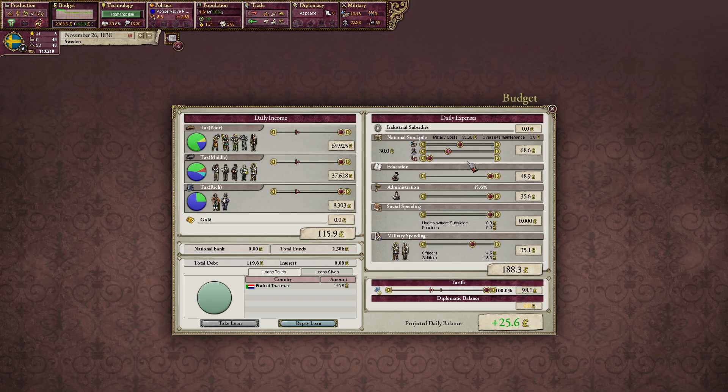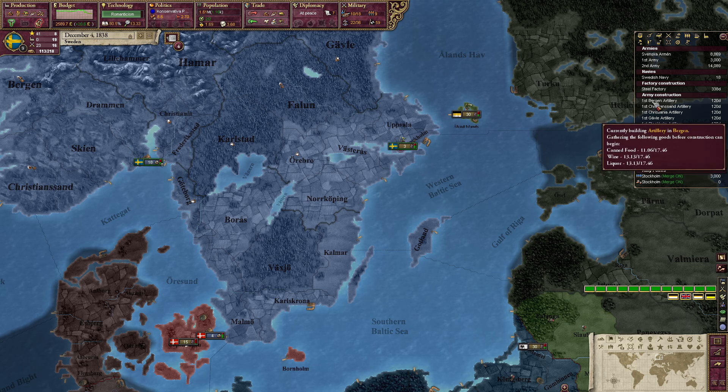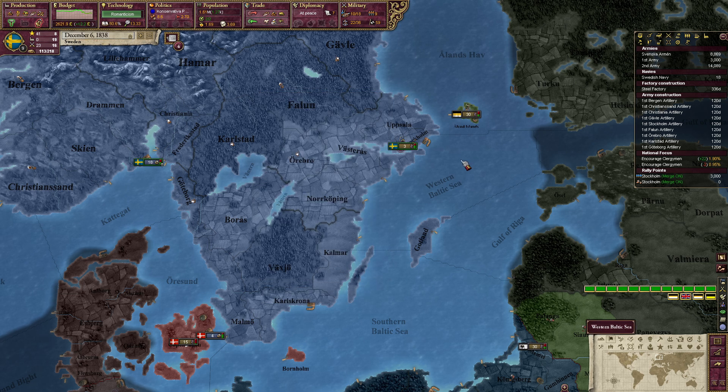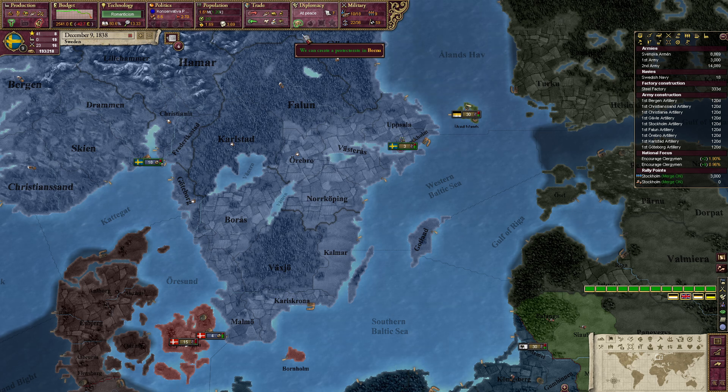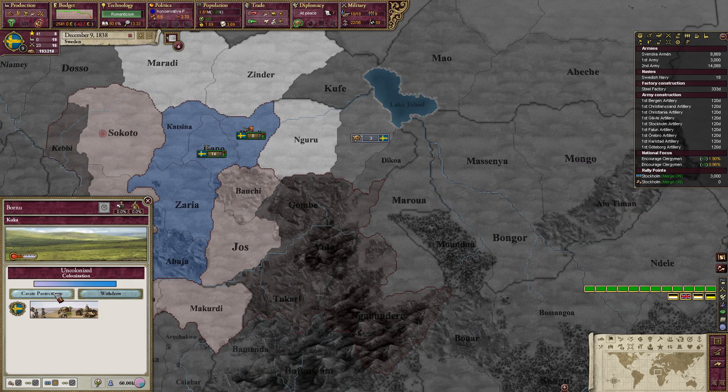Now I am making money — we will start building our armies and I want more of this. We are buying up goods. This thing is popping up: we can create a protectorate in Bornu. No one challenged our colony and now we can create a protectorate. Look at our population — we have 1.61 million, now 1.77 million.